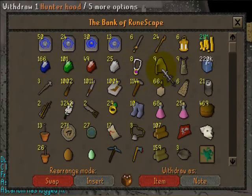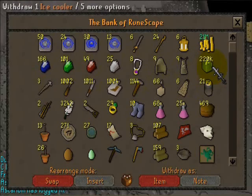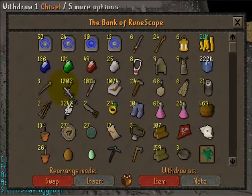Hunt capes — I have a lot because I usually die with them on. My collection of ice coolers, which is a slayer item that costs 1 GP each. Barbtail harpoons from hunting, used to harpoon fish.